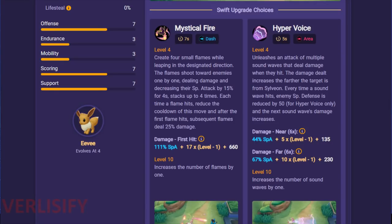Pokemon Unite is not played in a vacuum because of teammates, so maybe in a 1v1 tournament the Mystical Fire counter pick might be the play, but Hyper Voice is just better. You do more damage in team fights, more damage to wild monsters, you have more secure potential — the Mystical Fire just drops off. Look at the numbers!